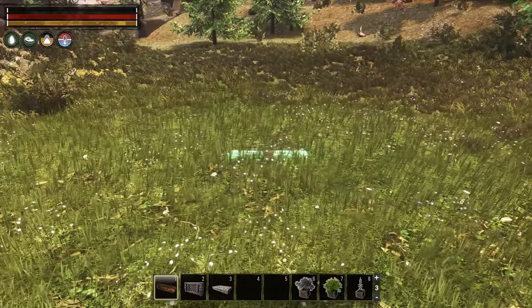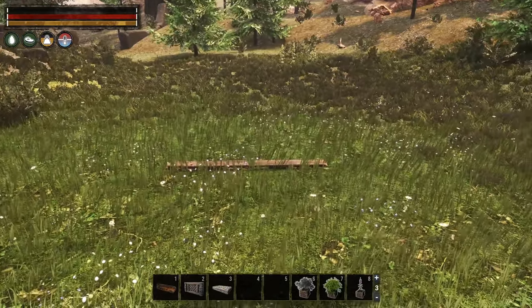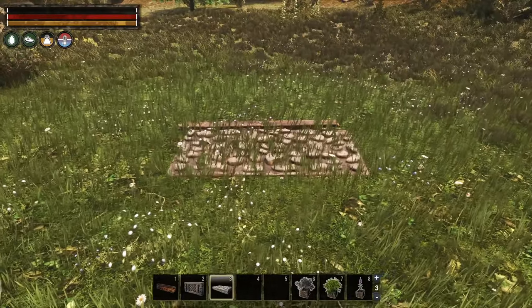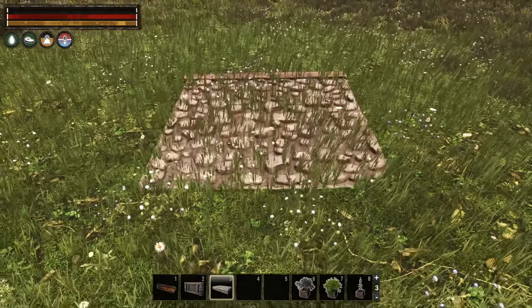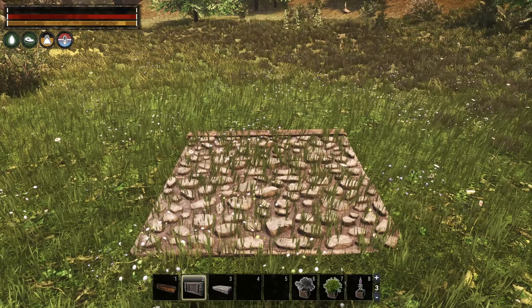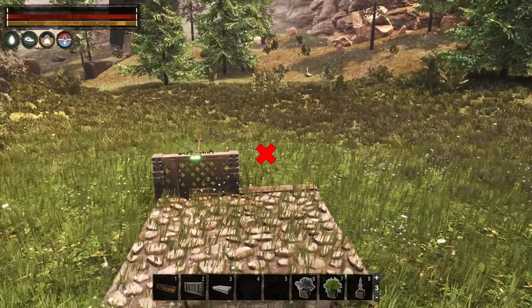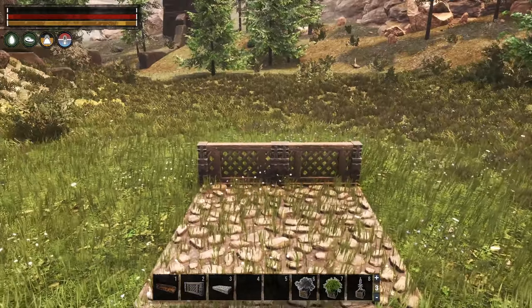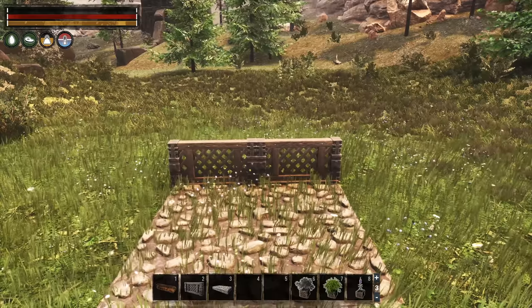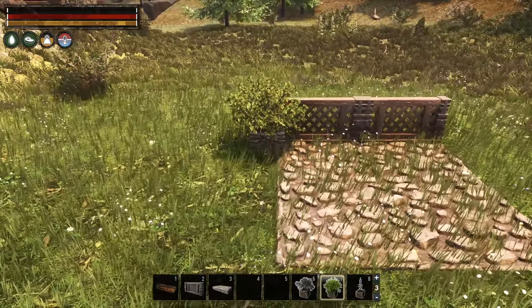First, we are building two fence foundations fairly flush with the ground side by side. Then we place two paved stone walkways from the Riders of Hyboria DLC right in front of them — they are freely placeable. This outlines the rough sides of our little garden retreat. Sticking with the theme, we build two half-height lattice walls from the same DLC on top of the fence foundations. Now it's time to surround this space with various planters for the much needed relaxing green.